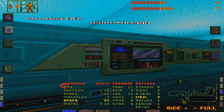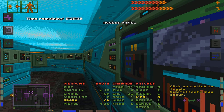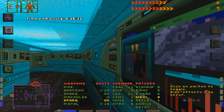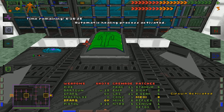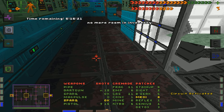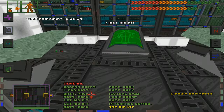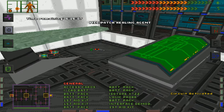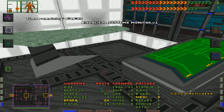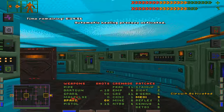Now we have our second surgical unit operational. Battery pack, I'll use it. We can go in here and get the healing stuff — detox, another detox. That will be handy a little later. I'm happy with that.